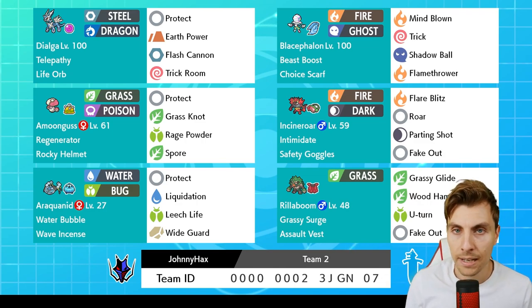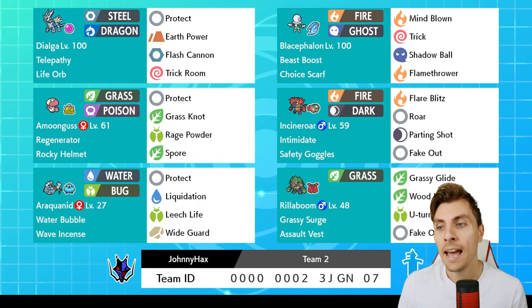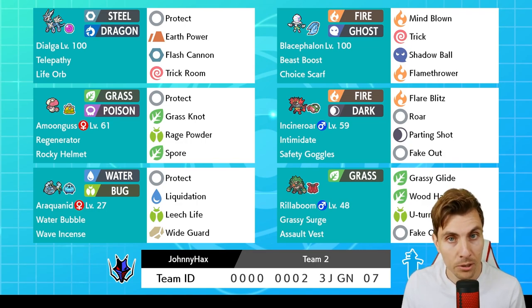Team looks great, looking forward to trying it out today. As always, we will have a couple of games piloting and showcasing the team, talk through it, and then we'll wrap up with the rental code at the end of the episode. So sit back, hope you enjoy today's episode, and without further ado we'll get into game one.